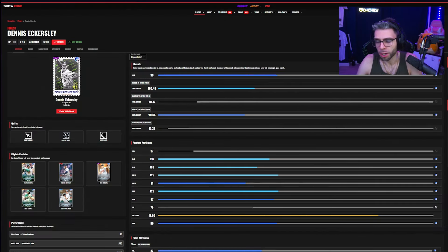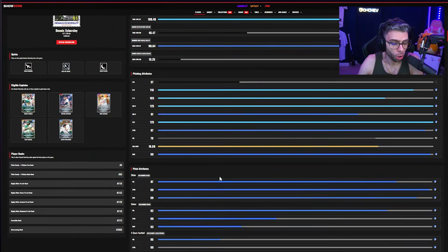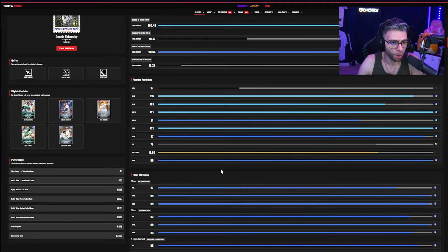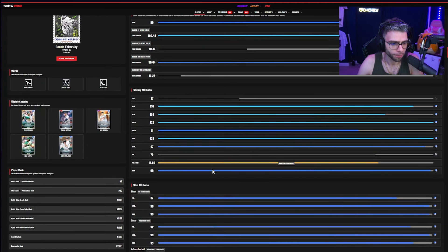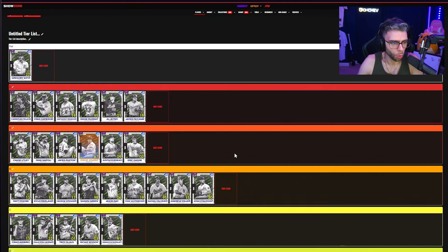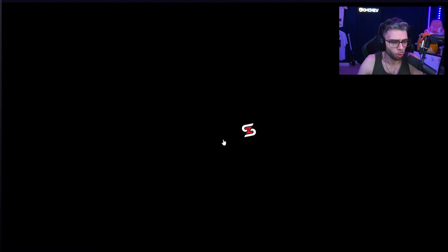Eckersley: C tier — he does dot really well, but I saw an iteration of him with a change-up this year and I don't know why they keep pumping out these legends with the exact same unused cards every year. He's one pitch away from being very good. For now C tier — he's just going to get crushed like he always does.